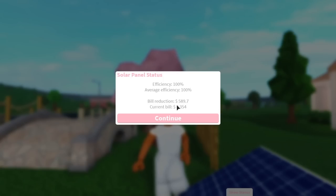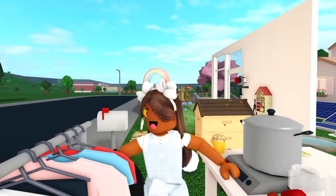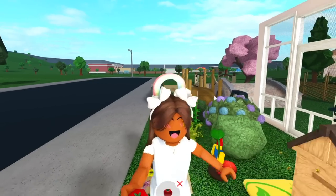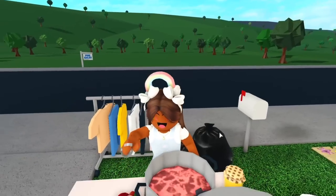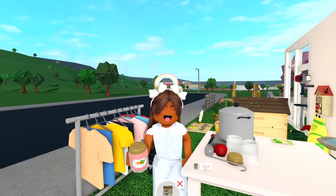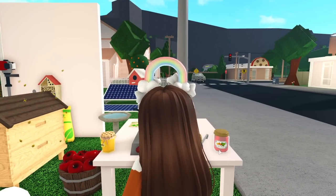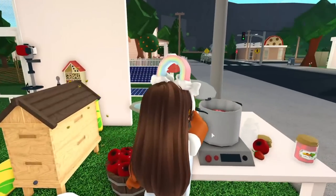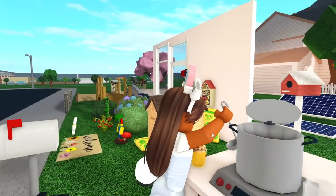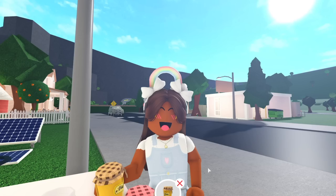The solar panel stats show: efficiency 100%, average efficiency 100%, bill reduction $589. My current bill is $2,345 so that's a solid reduction. Now let's check the canning station — we can use the tomato, vegetables, and fruit. We put an apple in, mix it, then grab the strawberries. Here are the brand new jars — so detailed!